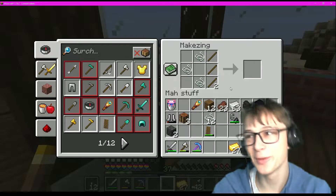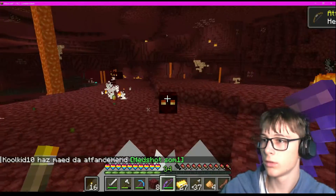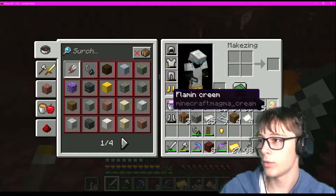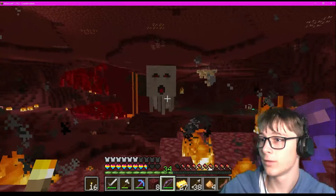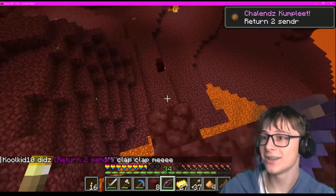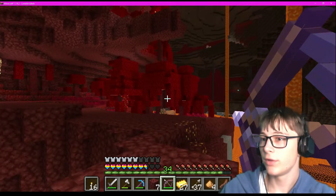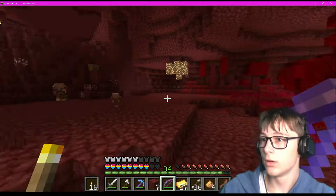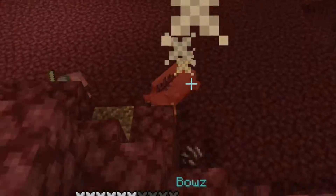I always put the bow back without thinking. Oh, a magma cube! I did get one magma cream. I did get it. There's another magma cube down there as well - there we go, got the tear. I see that hoglin over there which I really don't want to get attacked by. Uh oh - yeah, mistakes were made. Okay, there we go.